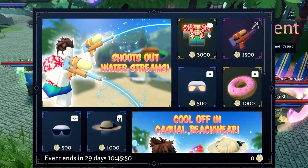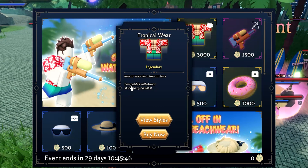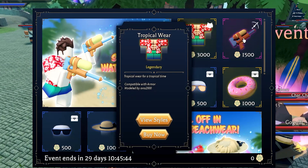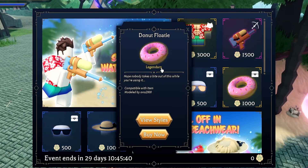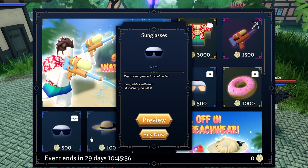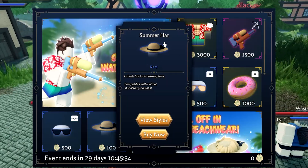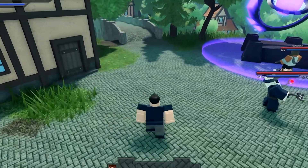This is the event shop, so we got a Tropical Wear, which is compatible with armor — that's pretty cool. We also got a Water Blaster Gun, a Donut Floaty Legendary Skin, Aviator Sunglasses, another pair of Sunglasses, and a Summer Hat. A lot of cool stuff right here. That's a W event, actually.